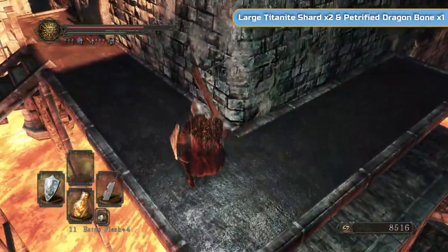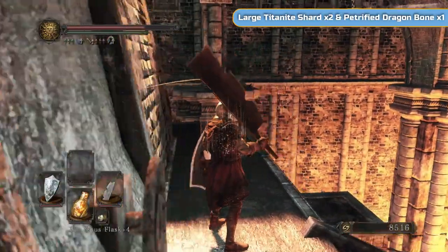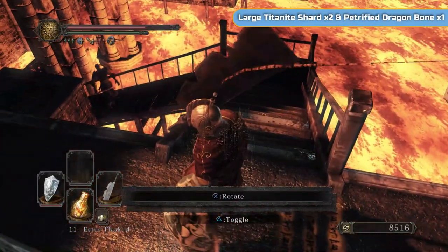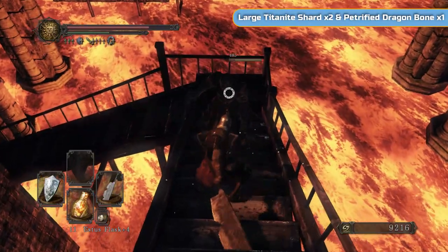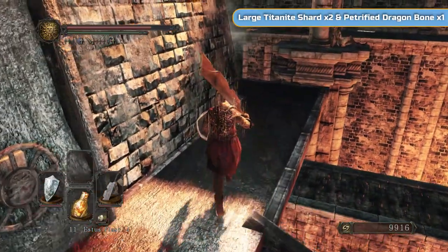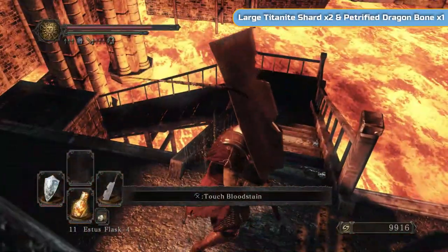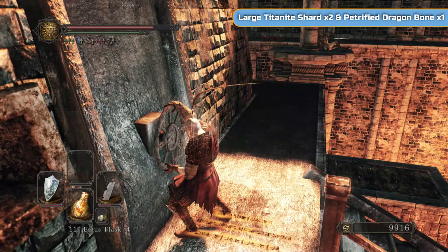They help against bleed damage and give you bleed resistance. I'm never going to use them to be honest. There should be one that runs at you this way. He actually retreats back so I do look for him to make sure it's clear, but he doesn't drop down. There's an arch over there so watch out for him. You want to hit this wheel here — that's going to turn this furnace fire off.